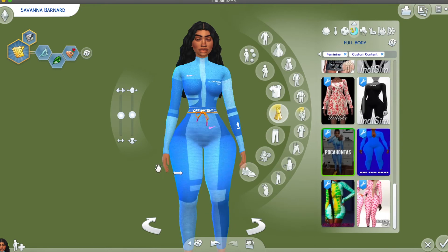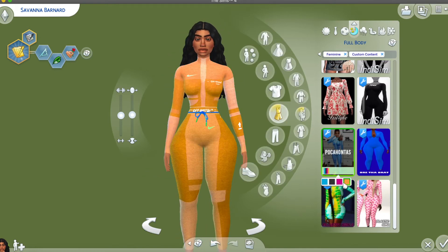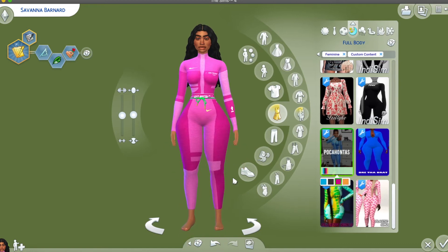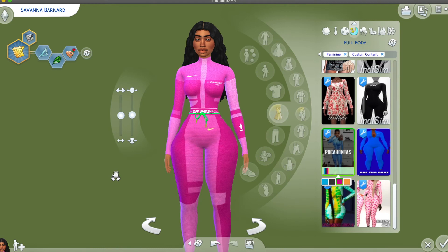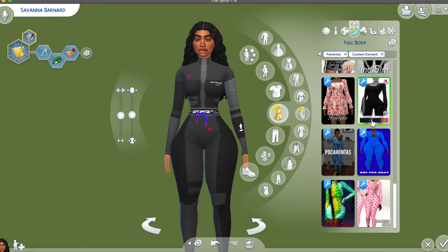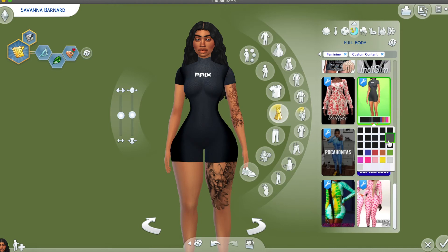The first jumpsuit is also by Pocahontas — this is the Nike off-white suit. I know this suit is very popular and a lot of celebrities are wearing it, it's really cute. In order to get this bodysuit you will need the mesh. I'll have the mesh link in the description — just download this bodysuit and then download the mesh, put both in your CC folder and you're done.